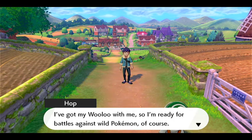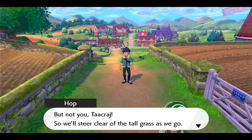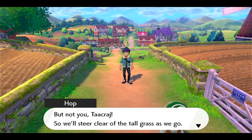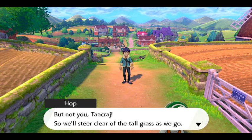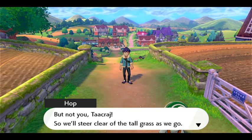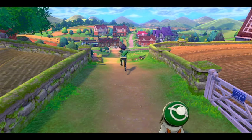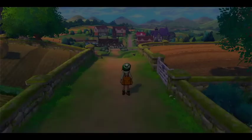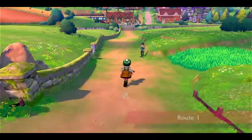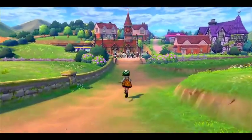I've got my Wooloo with me, so I'm ready for battles against wild Pokemon. He really is flexing on me. He's like, your bag is old and heavy and huge. I think maybe he's got some inferiority complex because of his big brother. He's like, I've got to be better than someone, so I guess it's Takraj. He's like, I've got a Pokemon and you don't. We don't want to run into a Pokemon yet. Hop won't even let you go to the tall grass even if you try.